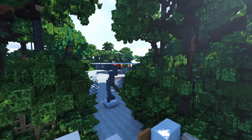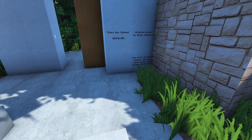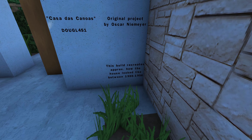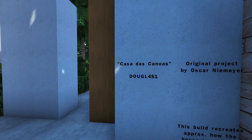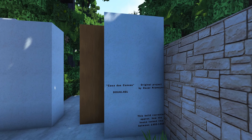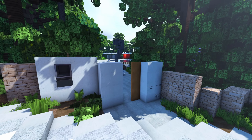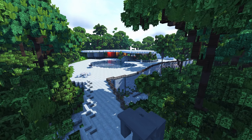It is a recreation of a fairly popular house built in the 50s, I believe. It says right here it recreates approximately how they looked between 1955 and 1956. It's called the Casa das Canoas by Oscar Niemeyer — not sure if I said any of that right, but we're going with it.